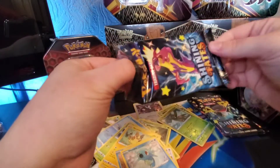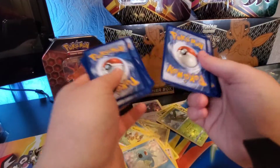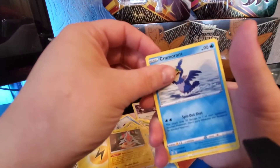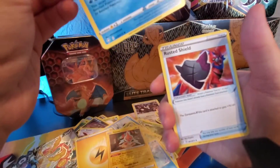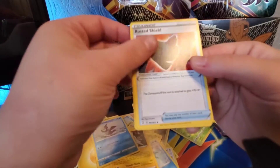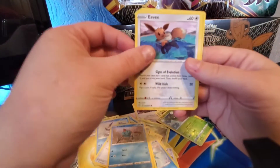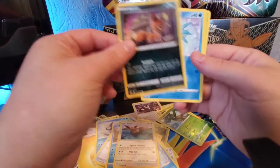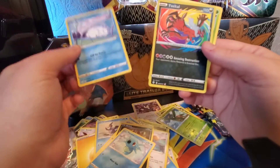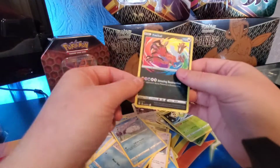Second pack — one, two, three, four. Lightning energy, Rotom again, which you will get a lot of doubles with the singles in this set because the set's only 72 cards. Rusted Shield, Turtle, Eevee, Nickit, Horsea, Starmie. Oh, very nice — yeah, that's an amazing rare! Well, that's not bad at the moment.